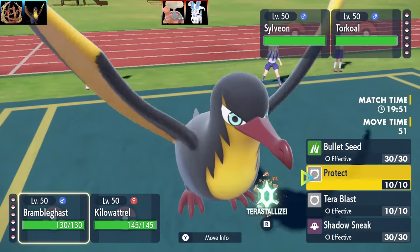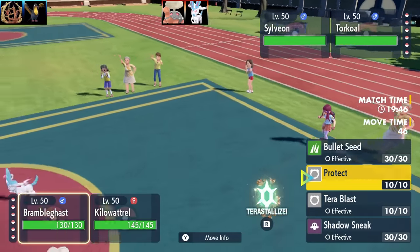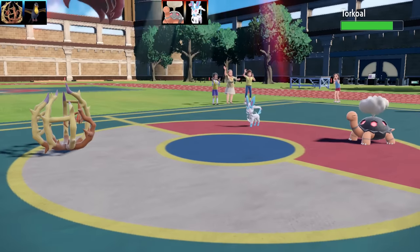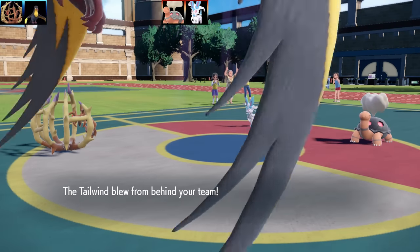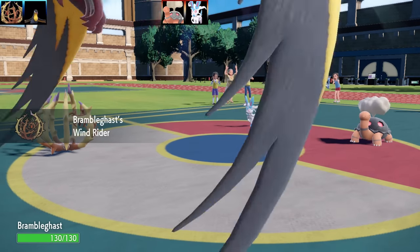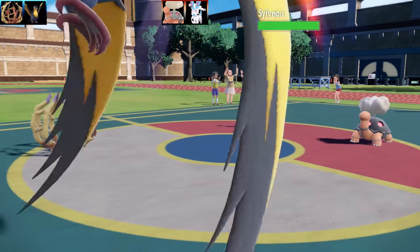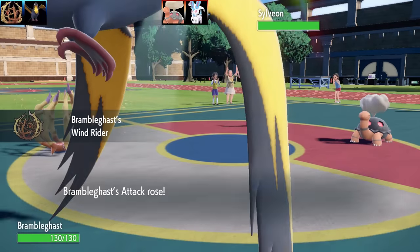The first battle is a doubles battle featuring Kilowattrel and Bramblegast, showcasing two new abilities: Wind Rider and Wind Power. Wind Rider raises your attack by one stage if a wind move activates — like Tailwind — or if you get hit by a wind move, and provides wind immunity. Wind Power is similar but grants the Charge effect instead of an attack rise.